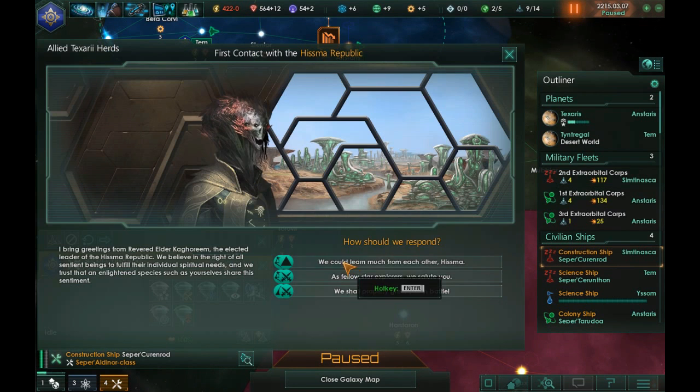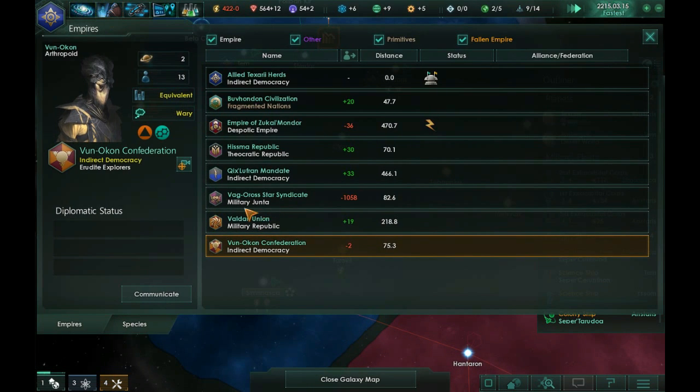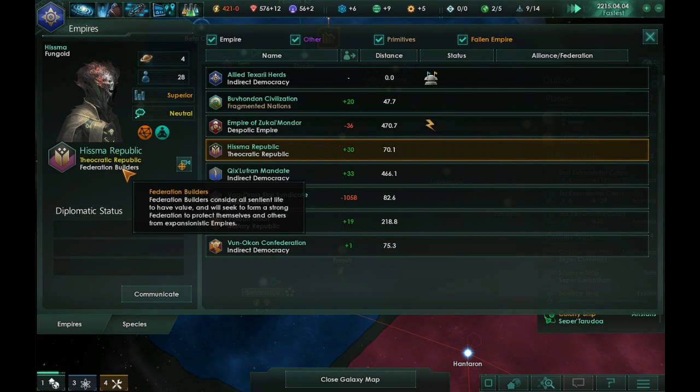The Hizma Republic has made contact. Their leader, Reverend Alder Kag-Orim, says: 'We believe in the right of all sentient beings to fulfill their individual spiritual needs, and we trust that an enlightened species such as yourself shares this sentiment. We can learn much from each other.' They are fanatic xenophiles and spiritualists, so I think we'll get along fairly well with them.